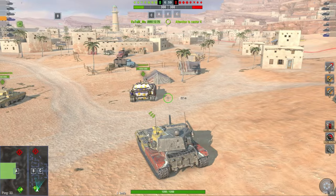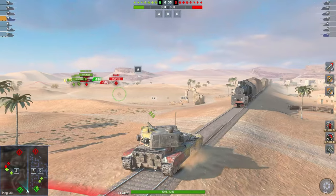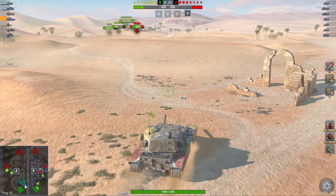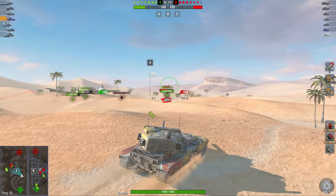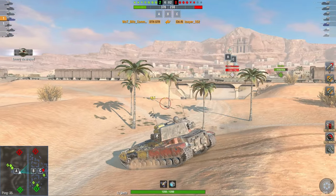The Tier 8, which in the top configuration you do have to pay for — my advice: don't. This vehicle has 2600 DPM, 310 alpha damage, a three-shot autoloader with a 2.2-second intra-clip reload, and very good accuracy at 0.3. It's the opposite of the E10 in that regard. It's also a lot faster, and it's an autoloading tank destroyer. It has a 45-degree gun traverse limit left and right, which is acceptable.